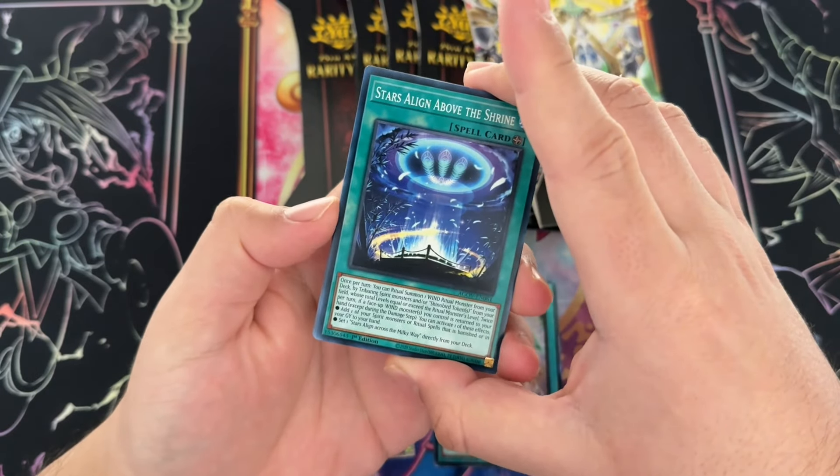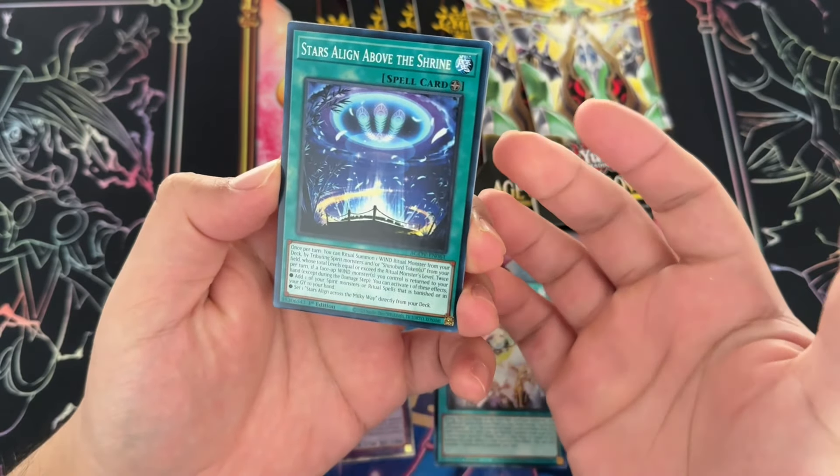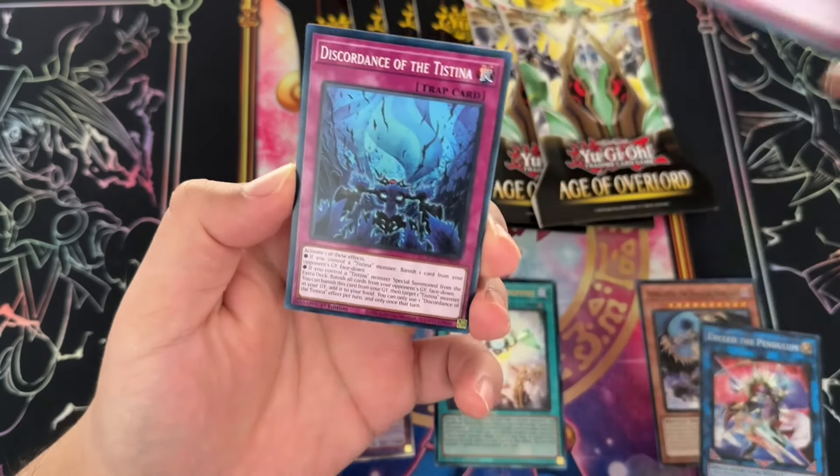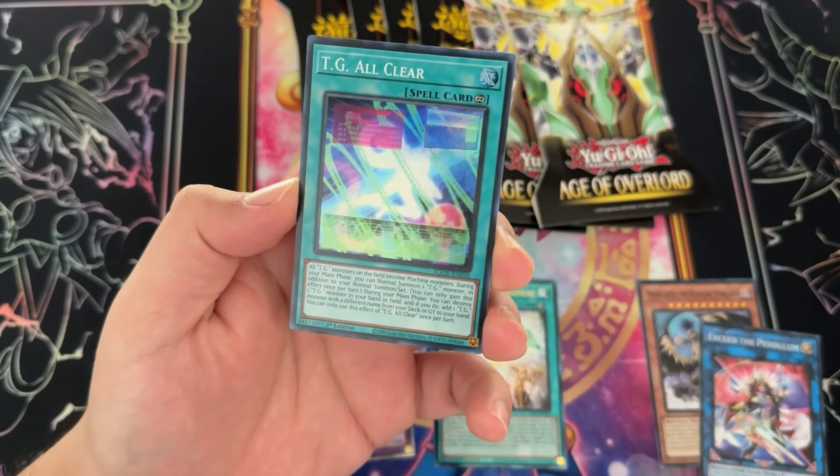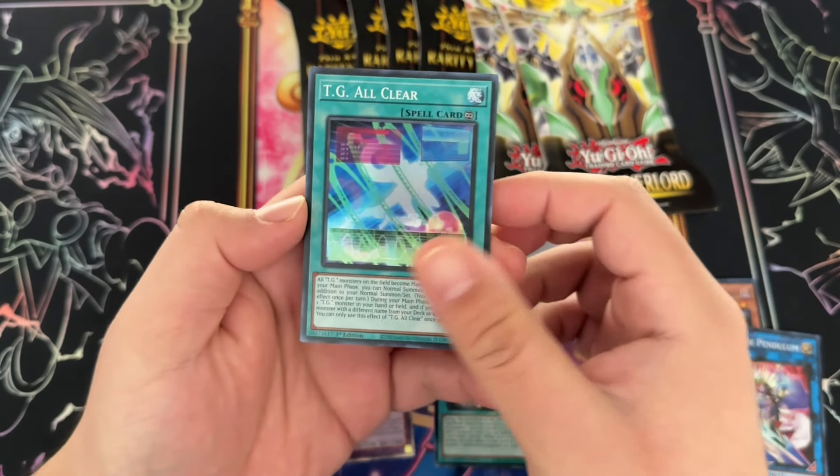Escape Goat, nice. Discordance of Testina — we just ruined that one. And a TG All Clear. All clear.